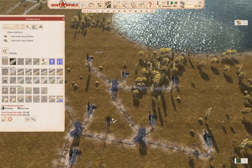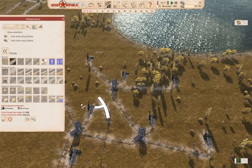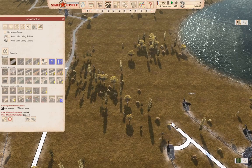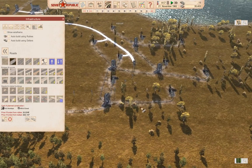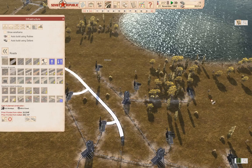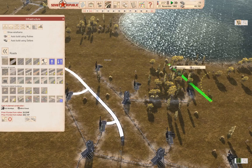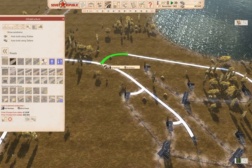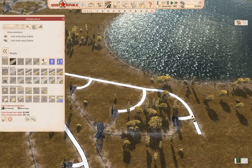Now we need to connect all this junk up, and we can do that by putting a road through here, just like this. This can come up to here. And then we need a road that comes around like this. This can come in here, come up here, and this one can do this.